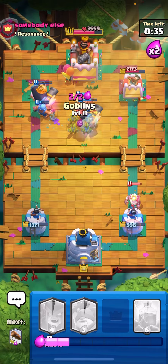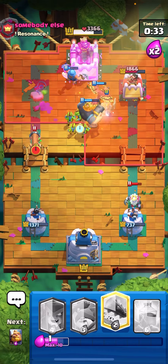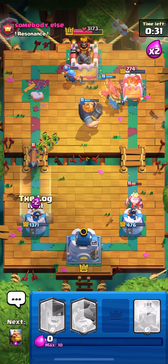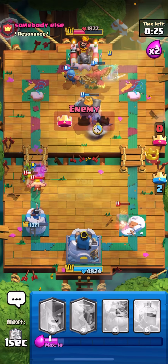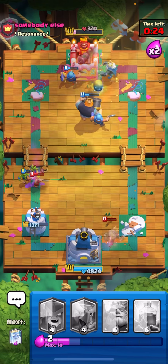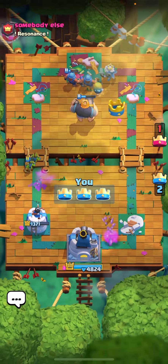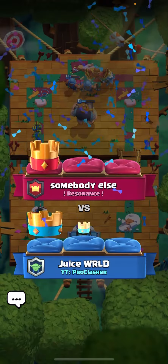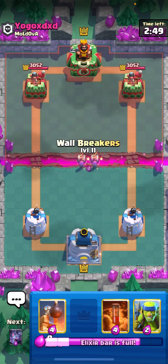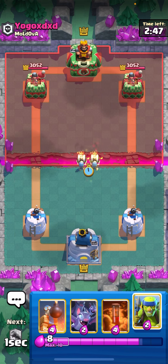Everything is going downhill for our opponent here. I'm just gonna RG in the pocket like a gold player — ignore the Royal Ghost because I don't care if he takes my tower because I'm gonna take his. Yeah I think it's over here guys. I'm gonna log that bow ram just in case so he doesn't take our second tower. He goes three crown. That's how you showcase how broken the RG deck is.